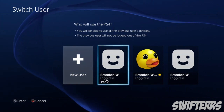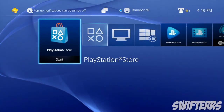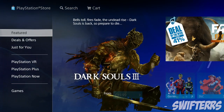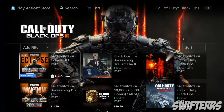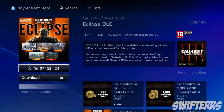Once you've done that, go ahead and sign into your new account. Go to the PlayStation Store and find Black Ops 3 — you can search for it or scroll down to the games section. Once you've found Black Ops 3, go to the add-ons of the game and locate the Eclipse DLC.